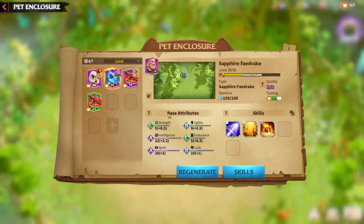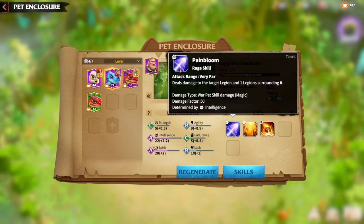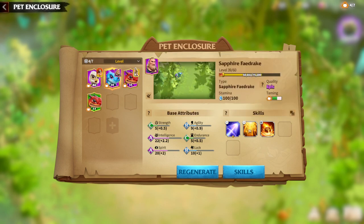First, we will be speaking about base attributes. I would recommend rolling Intelligence and Spirit as the main attributes for the Sapphire Drake. Intelligence is for damage skills and Spirit is for magic skills. The third attribute which will be good for the Sapphire Drake is Luck. So: first is Intelligence, second is Spirit, and third is Luck.